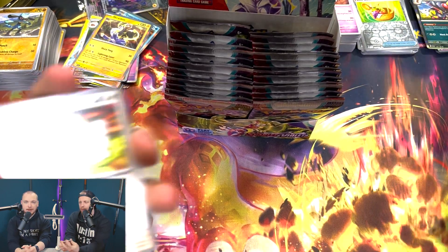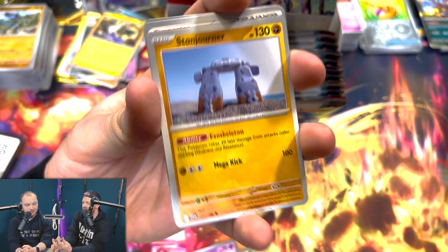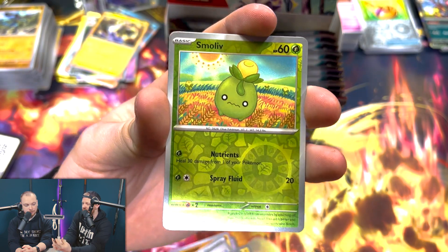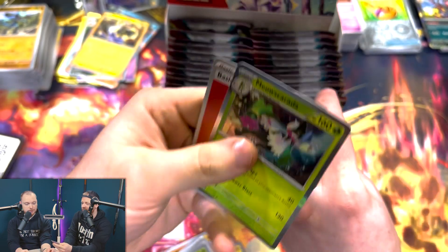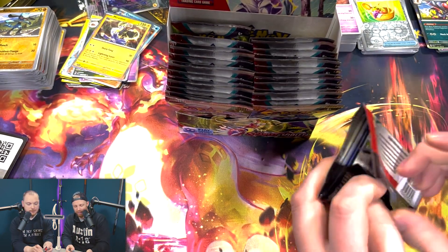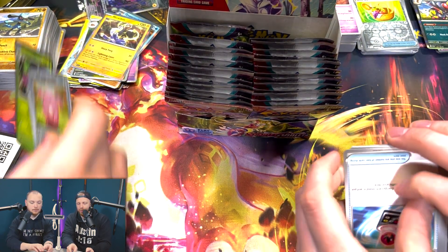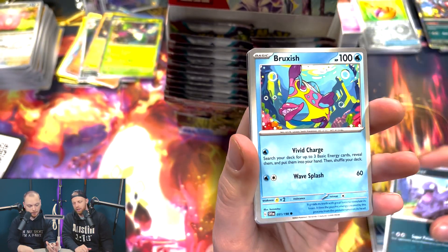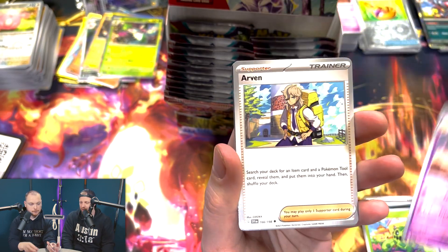You're just trying to get all the commons — just finish that master collection! Now the Chansey. Oh, fire energy — even the energies look different, it's weird. I do think we're doing okay for our master collection though — you've gotta get a master collection going when there's a new set out, especially when it's a base set.